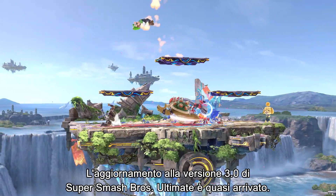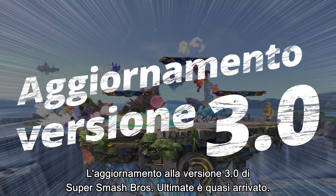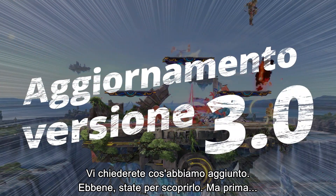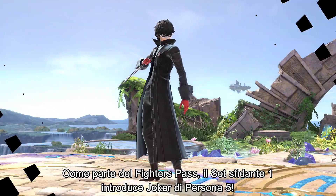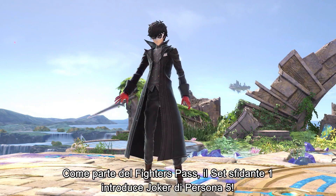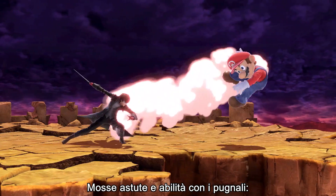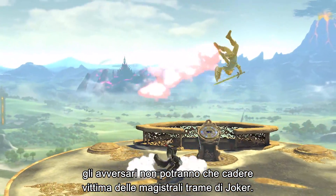The version 3.0 update for the Super Smash Bros. Ultimate game is almost here. As part of the Fighter's Pass, Challenger Pack 1 introduces Joker from Persona 5. With his cunning moves and knack for knives, opponents will fall victim to Joker's masterful manipulation.